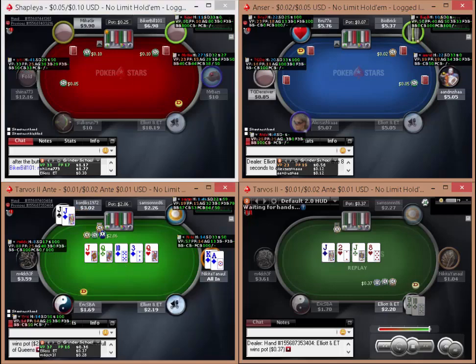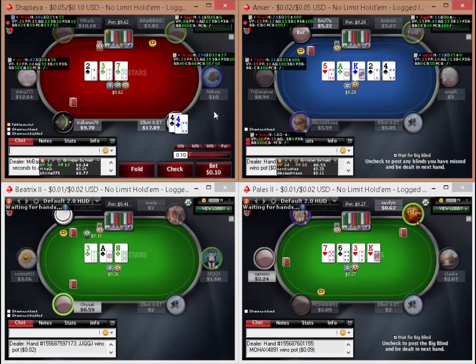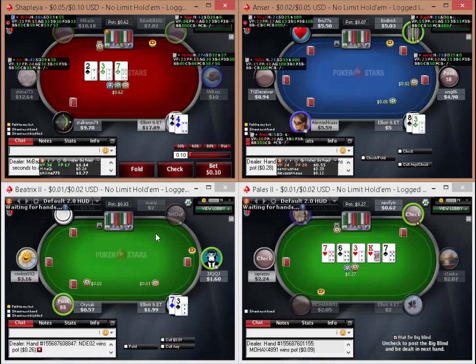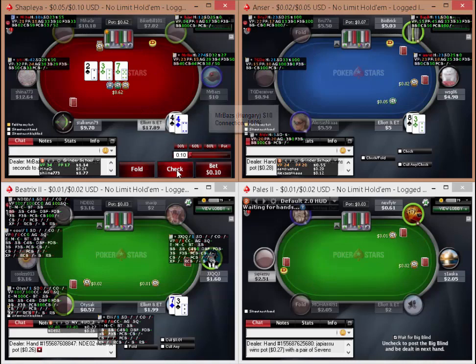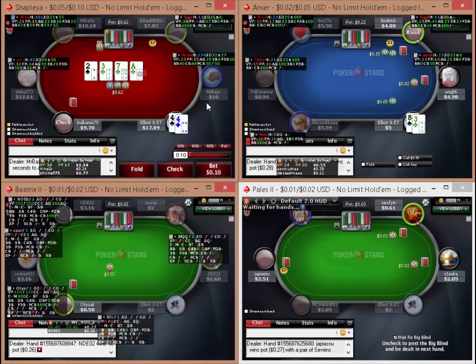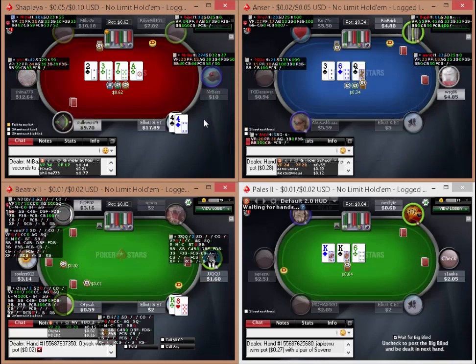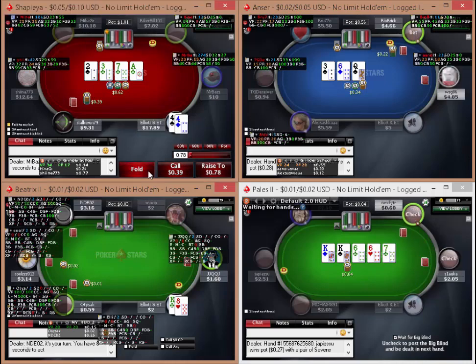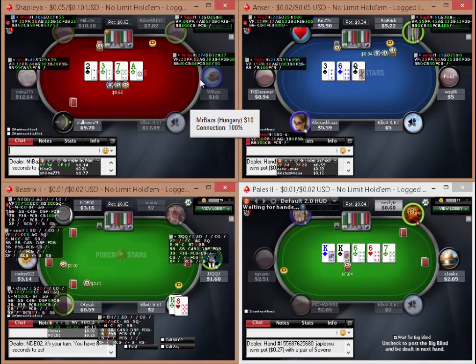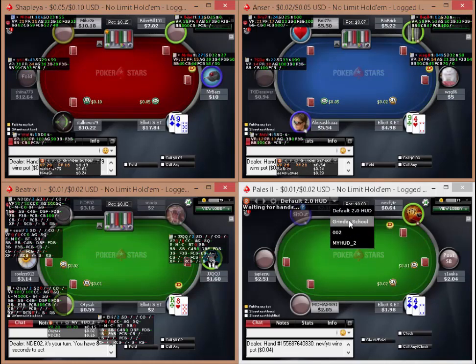I'm just going to pause one second real quick - sorry about that. One of my boys just woke up and I had to put him back to bed. Quick update: I've had to swap one table out because that broke and I've added another table of 2-0 because there was a pretty good fish up on table 4 in the small blind at the moment. I've got my HUD coming up for these tables so we won't use the Grinder School HUD.